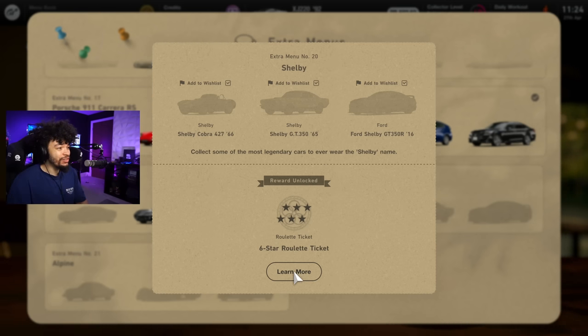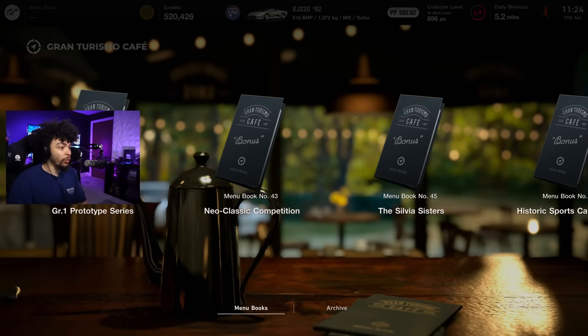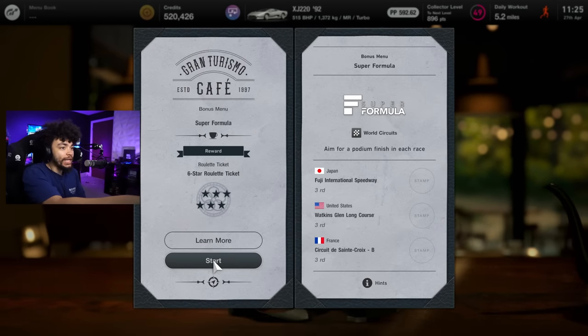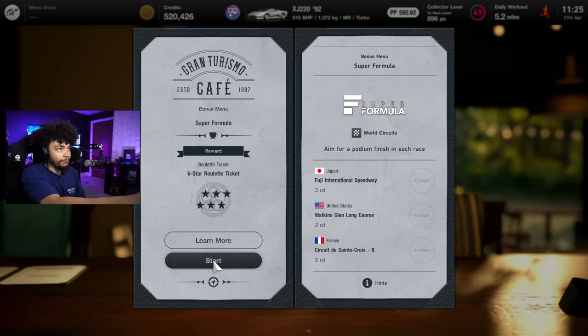Add all the cars to your wishlist, because if you don't have them, you're a baboon. That's a six-star that I'm wasting because I don't have a Cobra. If I had the option to own a Cobra, of course I own a bloody Cobra. Menu books then — it's been a while. These are all the ones I've not done. How have I not done Ace Bailey? And the Super Formula — we need to get a podium in each of these races. I actually bought the car for it.